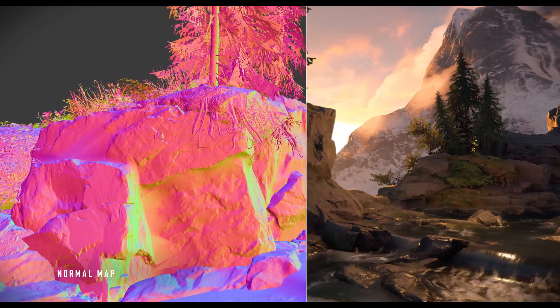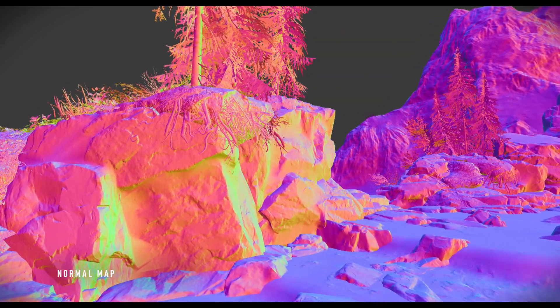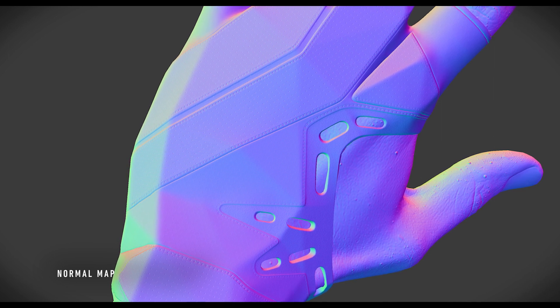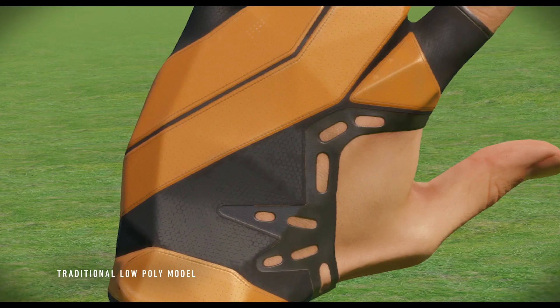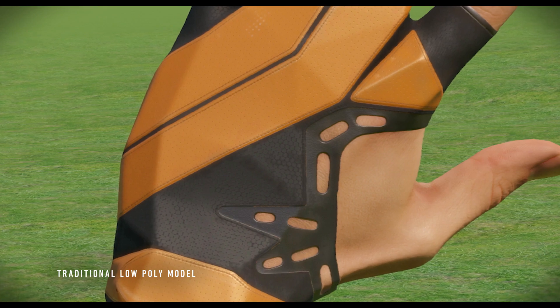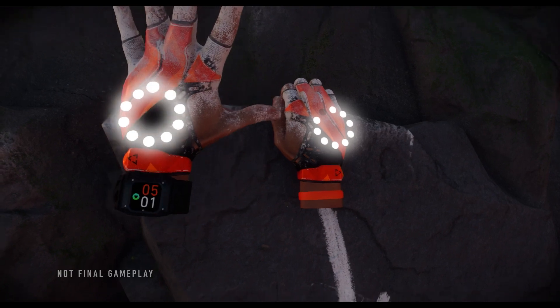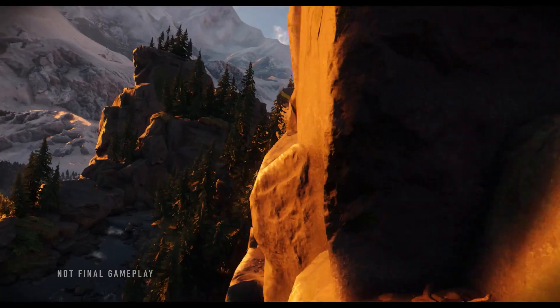Everybody in AAA production knows normal map baking as their typical go-to process to make something look great on a screen — you take detailed information on a high-poly model and bake it into a map for an object. But unfortunately, in actual stereoscopic vision, that falls apart completely. In VR, you actually see that something like that is really flat — it will look like something made out of paper, like folded paper with painted-on shadows and lights. So we need to use more geometry, and basically remind everybody: when they show me a screenshot on their screens, let's look at that in VR first, because it could look a lot less impressive than you think.